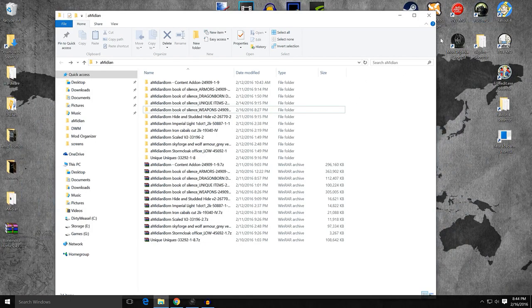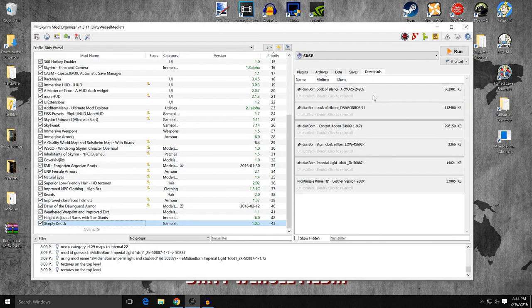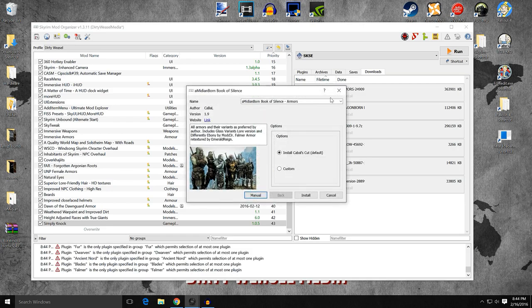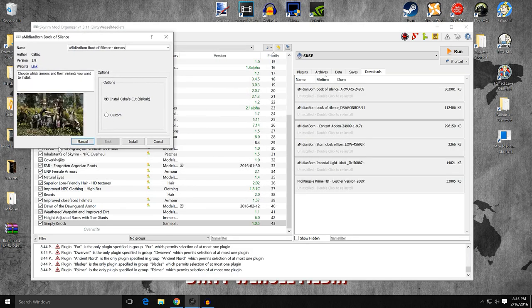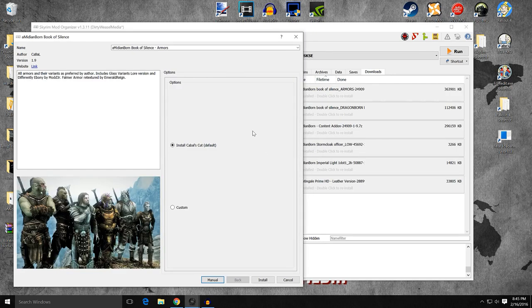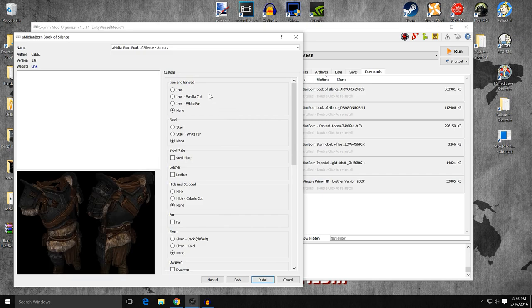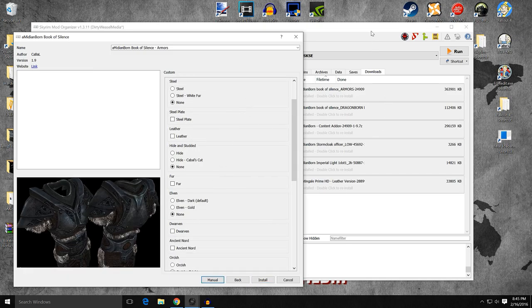So let's go into Mod Organizer and take a look at things. The first one we'll install is Amidianborn Book of Silence. When you double click to install, it's going to open a FOMOD and take a second. I'm going to open this up because it really does benefit to have big pictures on this. The first screen will be Install Cabal's Cut Default — I would go with Custom, as this gives you more options and allows you to customize what you want. Go ahead and click that and click Next. Now you can see all the different armors here, minus the ones that we don't have — the Stormcloak and the Imperial.